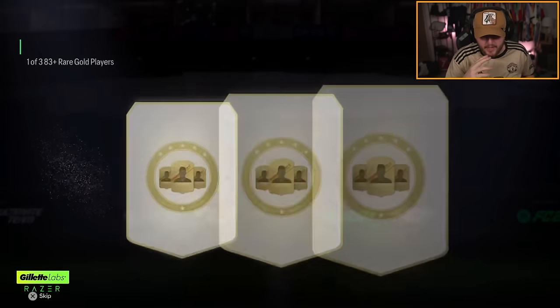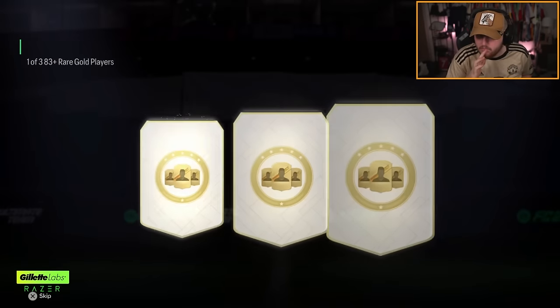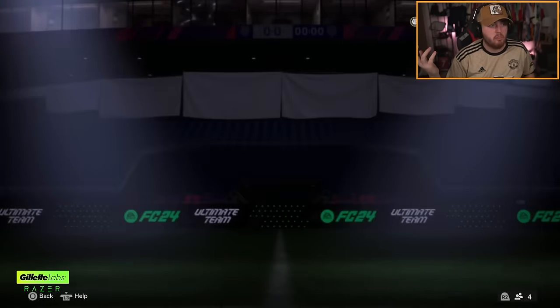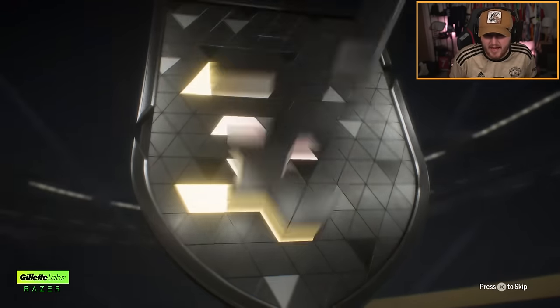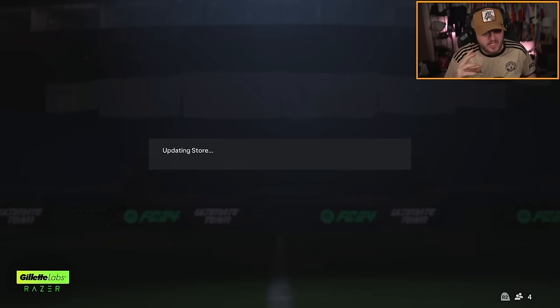We've got a couple of free post player picks on my second account - Rolfo, we'll take Rolfo. Second one - Ronaldo. Hey, that's two top tier left backs, we'll take that. We've also got 285 doubles. I just want to see that pink flare - actually no, screw that, I want to see the white flare. I want to pack a god tier icon - give us like a Boutre or a Hullet or something like that.